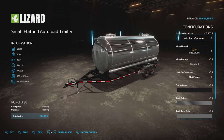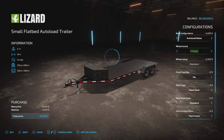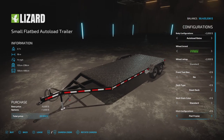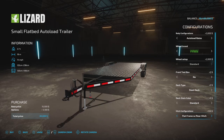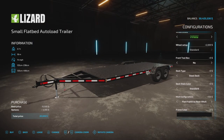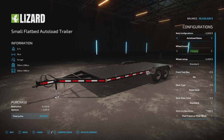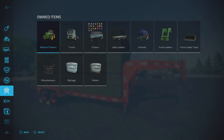No unrealistic capacities on this one. What we're concentrating on here is the auto load feature. We have auto load bales, tire selection, and a toolbox. For the hitch, we have flat frame, gooseneck, and flat frame with rear hitch. We're going to try the flat frame one. We also have color options.